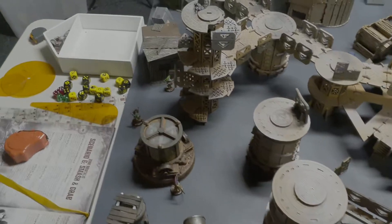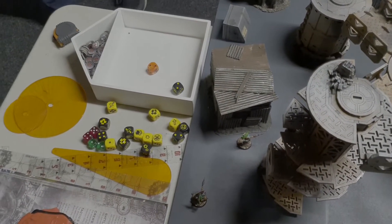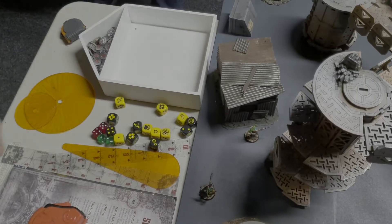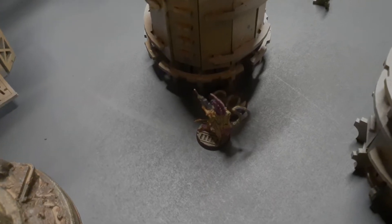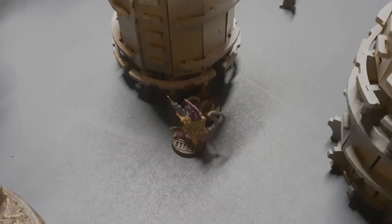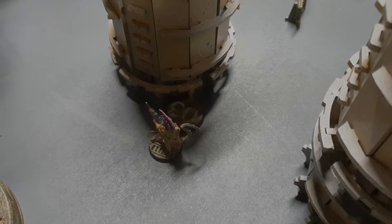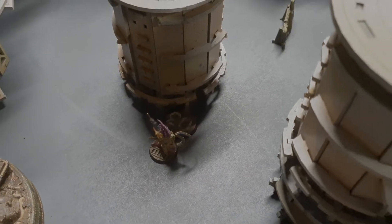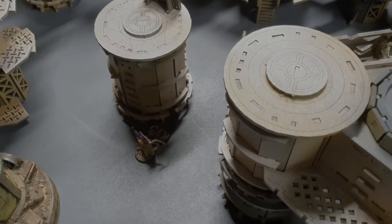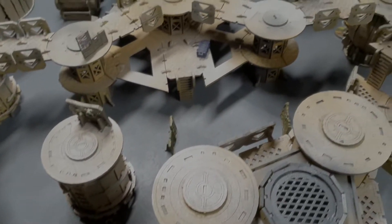We roll for priority — the Escher roll a two, there's a tie, then a roll-off with three and one, so the Ogrens get turn one. Not a lot of action in the first few movements. The Escher leader moved forward, tried to open a general components casket, rolled a one, and it's now a frag trap — not a great start. She does have Dodge, so she can potentially dodge the blast marker.